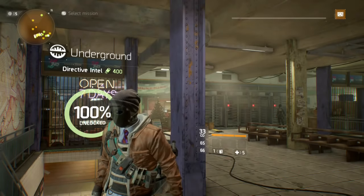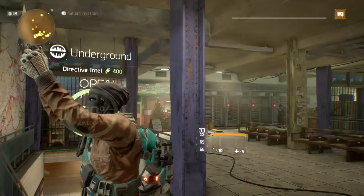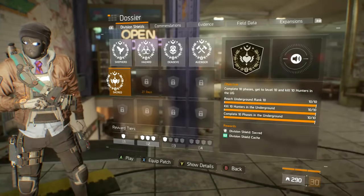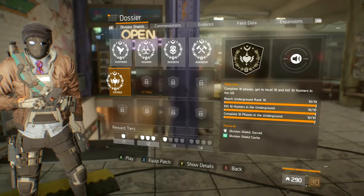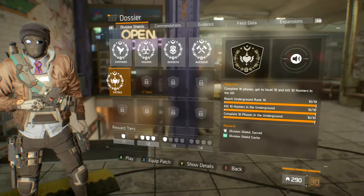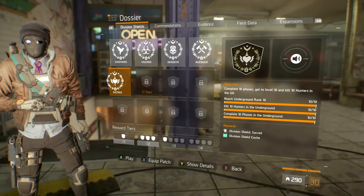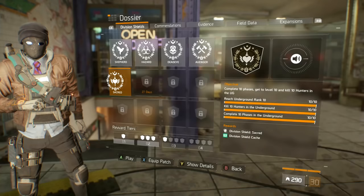What's going on, you guys? Kamikaze Von Doom here with another Division video. This video is going to be all you need to know about this month's Division shield. The shield is called Sacred. I just completed the shield and this is how you get it. It's completely underground-based — the shield for July. If you do not have the season pass and you do not have Underground, you will not be able to complete it. I'm sure they'll do a free Underground weekend in the future, but for right now you need the season pass and Underground.